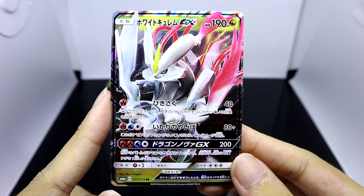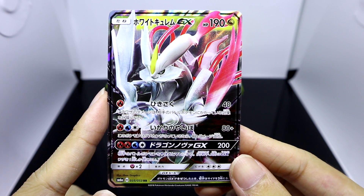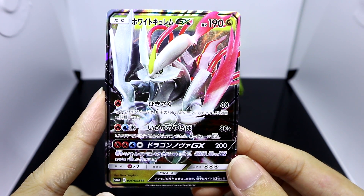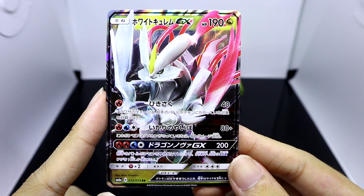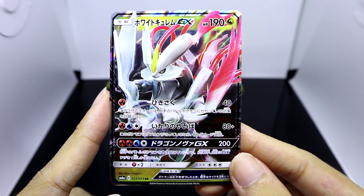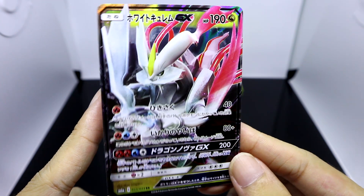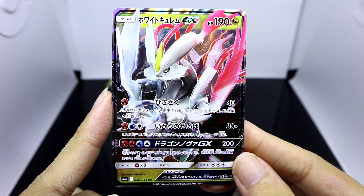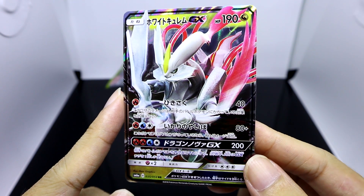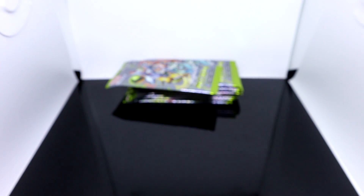As for the effects: Flame Burst basically ignores all effects on the opposing Pokemon. Blade of Rage — if there's any damage counters on your White Kyurem GX, it inflicts an additional 80 damage, making it usually a 160 damage attack. And Dragon Nova GX not only deals 200 damage, it also inflicts burn and paralysis on the opposing Pokemon. Definitely gonna treasure this addition to my collection.